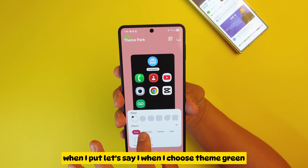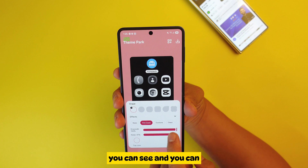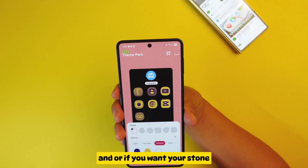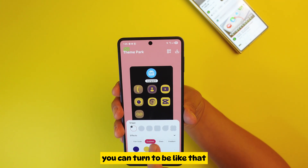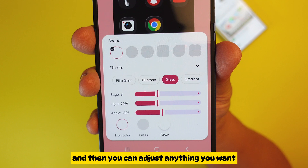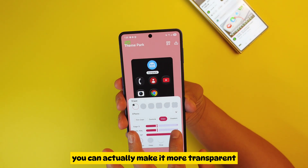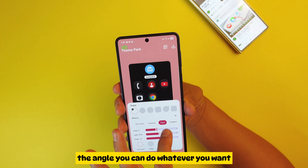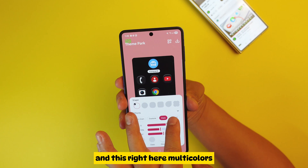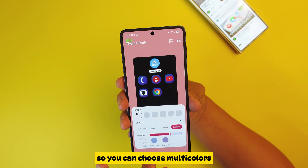You can take a look at the icon at the top. When I choose the 'Grain' theme you can see it, and you can actually adjust the grain as well. Or if you want 'Stone,' it turns to be like that. If you want 'Glass,' it turns to be like that. At the bottom you can adjust anything — transparency, angle — whatever you want.